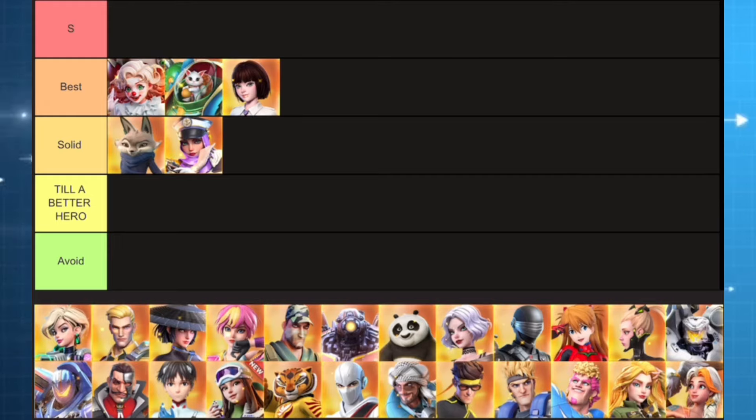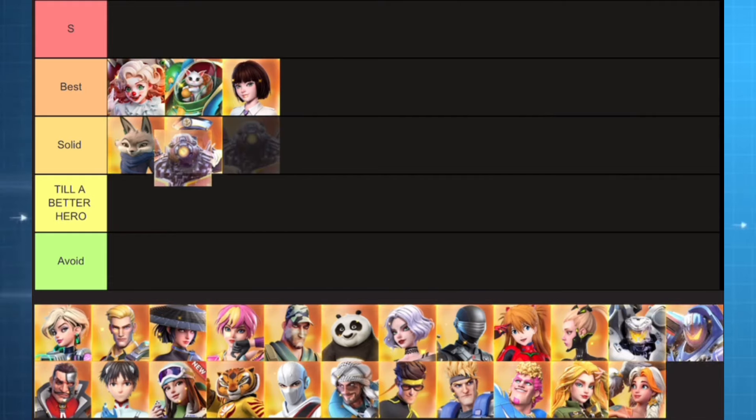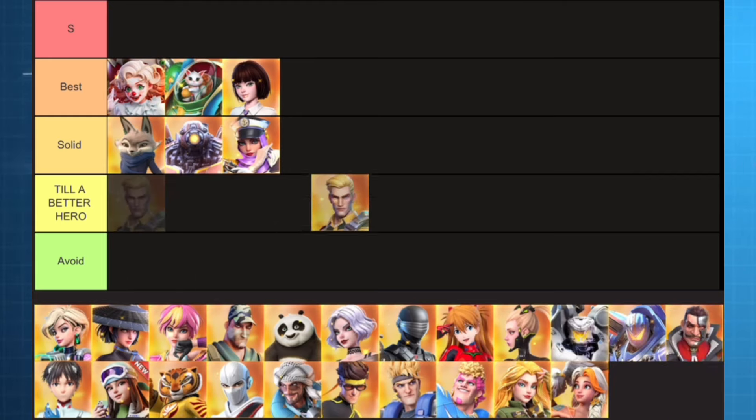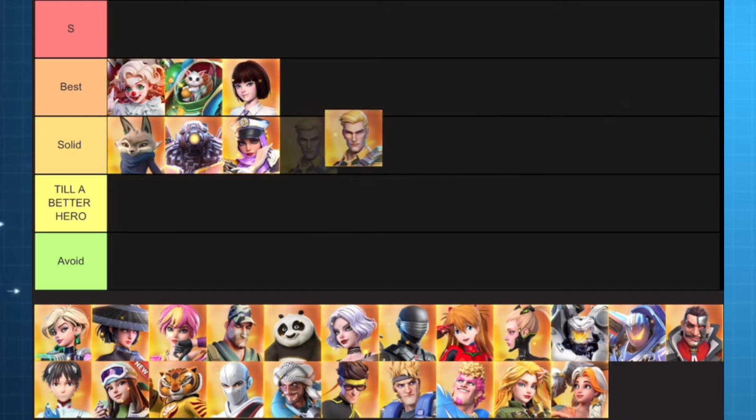Let's take the next hero, which is Mr. Cranston. I'm gonna put Cranston between Lila and Zen, because Zen is definitely slightly better than Cranston from the level 5 perspective. We wanna keep this ranking from the level 5 perspective, because this is super realistic for the vast majority of players. This hero also has a massive disadvantage — being a collaboration hero, if you don't have him unlocked, you no longer have the opportunity. Let's carry on with Mr. Duke. I'm gonna put Duke also on the solid rank — not the best one.